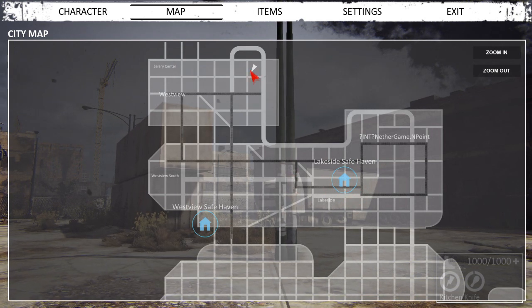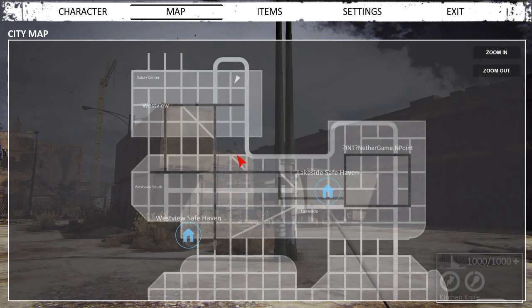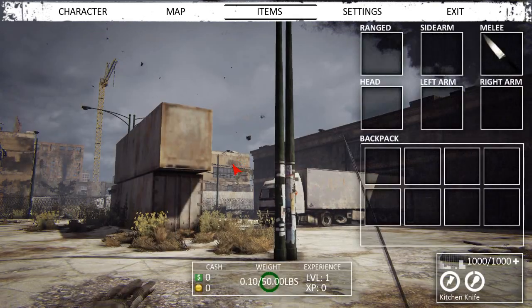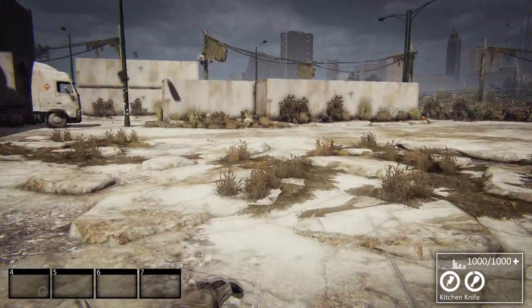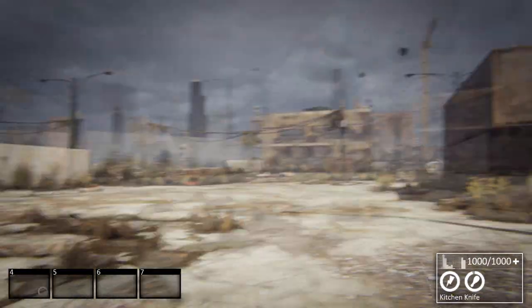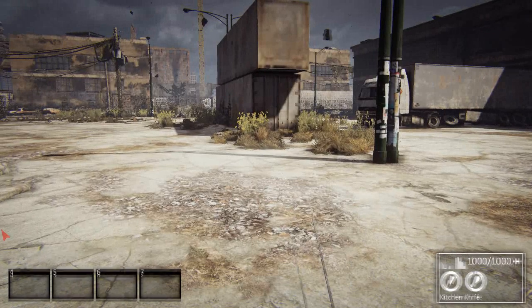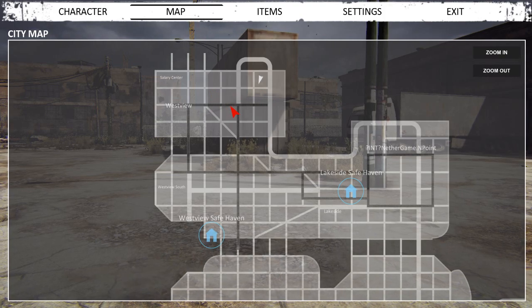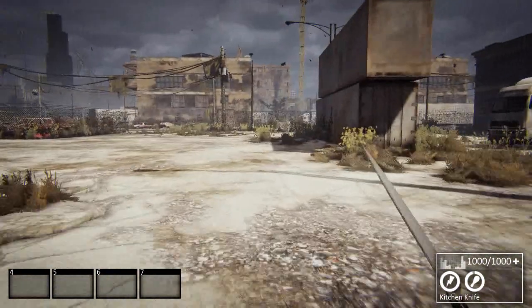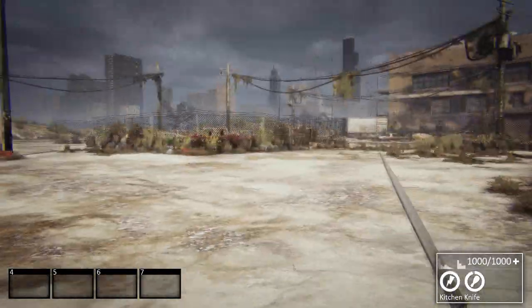The game will be launching with about 150 blocks on the map, expanding to something like 1,000 to 1,500 eventually - a pretty sizeable game map, not quite on the level of DayZ, but still a decent-sized area. It takes a while to get from place to place. I'll probably head over to Westview, so we'll go south in the direction we're currently facing and take the road right. I'm pretty rubbish with directions sometimes.